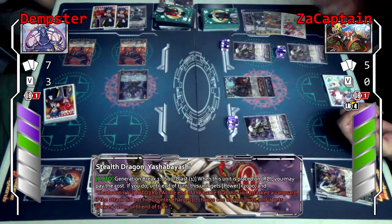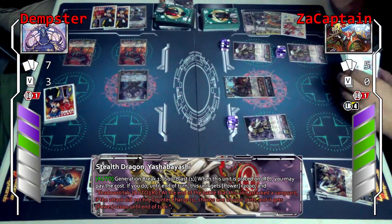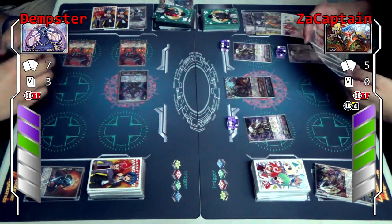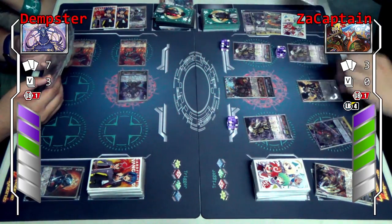When this unit attacks a vanguard and misses, I get to counter charge one and choose one of my other units plus 2k. Then since I used up my soul blast already, I'll call this back here. And I call full game.